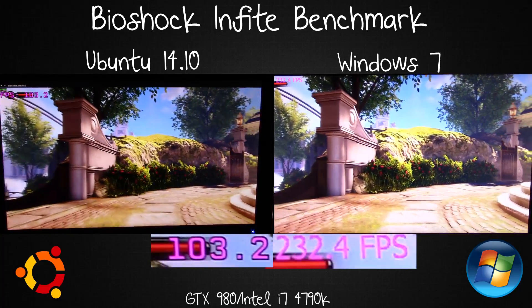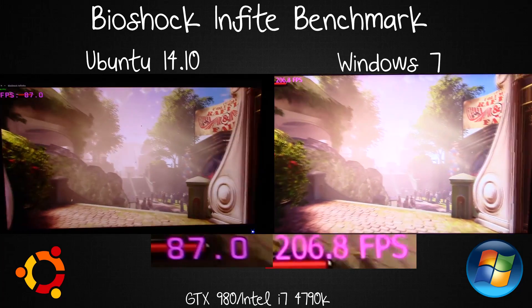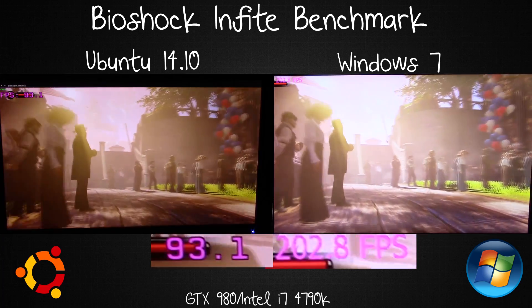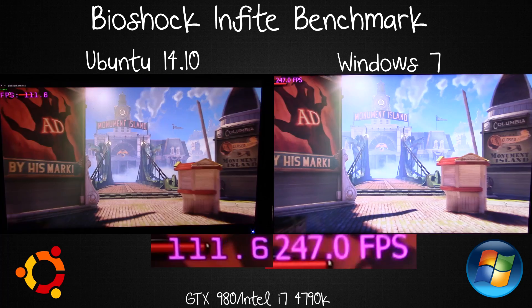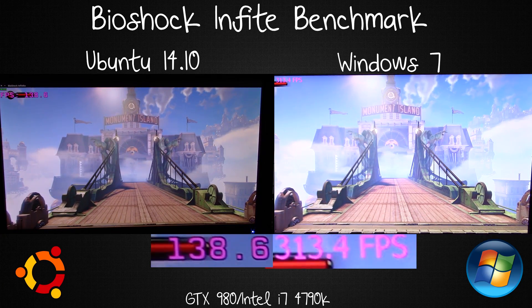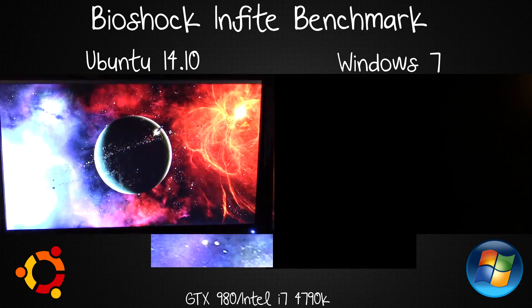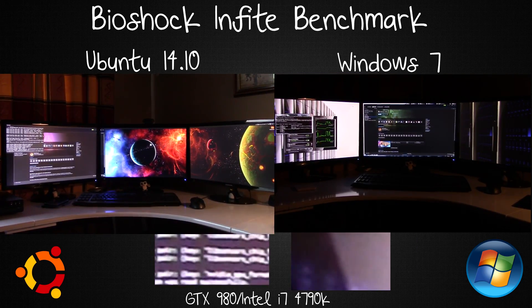Linux is dipping into the 100 FPS zone every now and again, but Windows 7 is constantly above 100 or even 200 frames per second. The difference with the GTX 980 is pretty massive — 300 FPS for Windows and 137 for Linux, so a massive difference there. After this I'll be moving on to the triple screen.